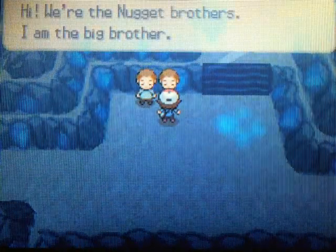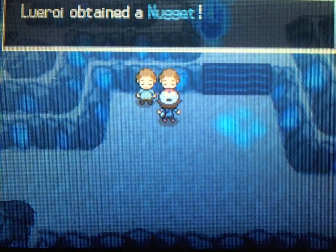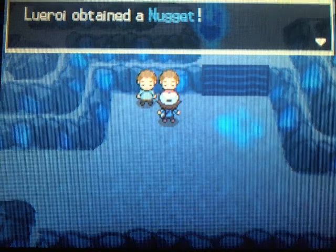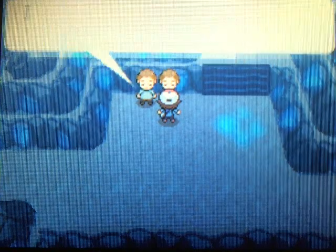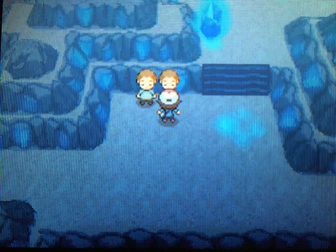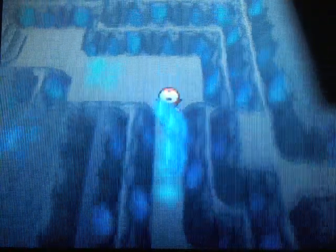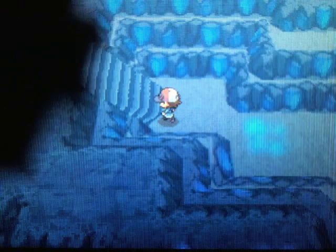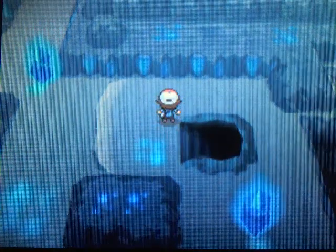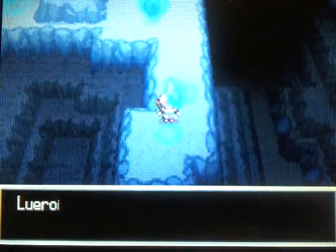These two people right here are quite possibly the nicest people in the world. The dude on the right will give you a nugget — the very extremely rare and valuable nugget. And then the guy on the left will also give you a nugget. Yeah, these guys are the nugget brothers — they just hand out nuggets to everyone. Seriously, nuggets — you can sell them for $5,000, and these guys are just handing them out. Too bad there's not nice people like that in the real world, that just hand out $100 bills to everyone they see.